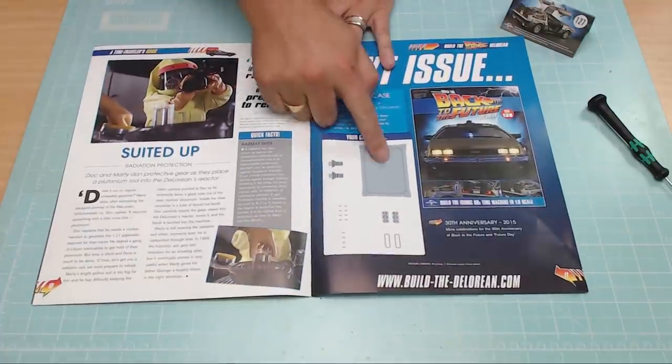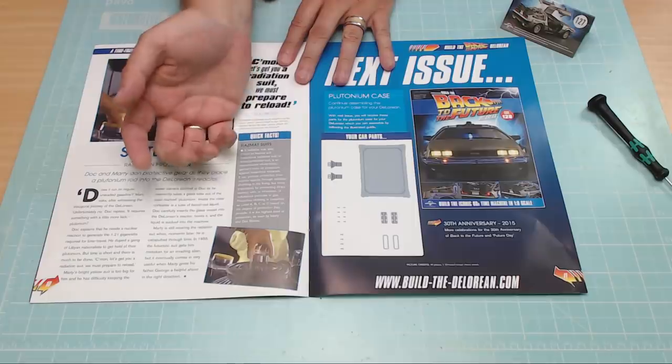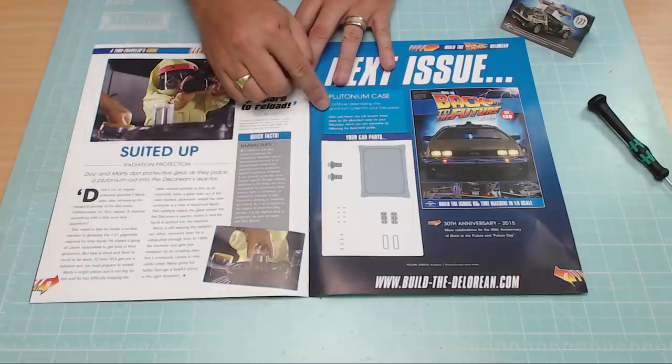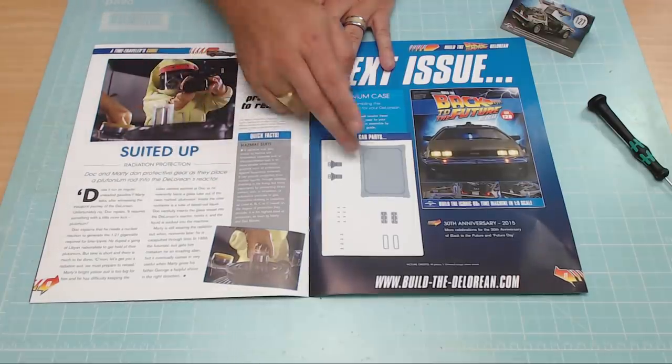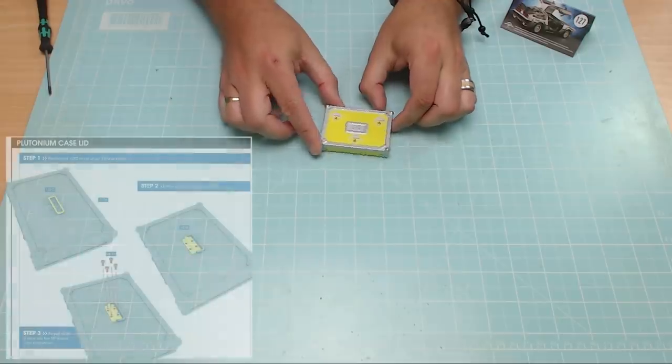In the next issue we've got just the base by the look of it, and some more handles — actually this might be a side piece, not sure. It just says more parts of the plutonium box, so this is going to be dragged out over three issues. I've got a smile on my face about that. Perhaps they didn't know at the time that they were going to be extending this for another 29 issues, but this should be nice and quick — let's get cracking.